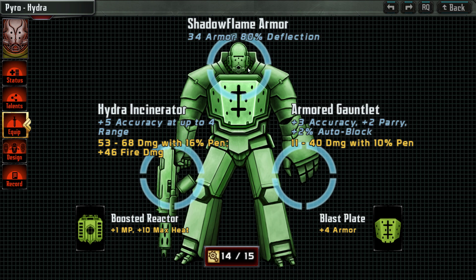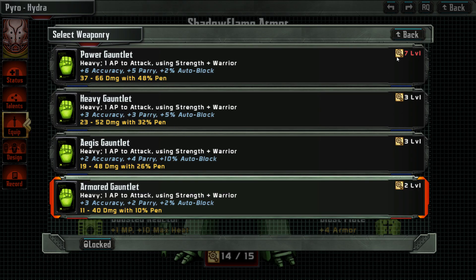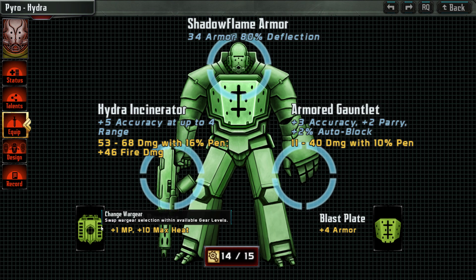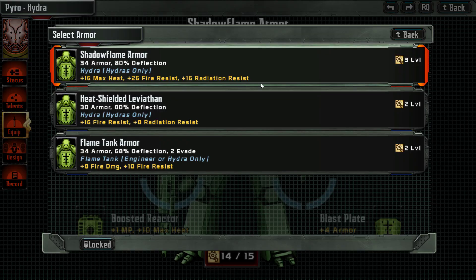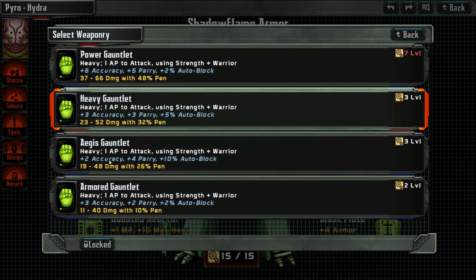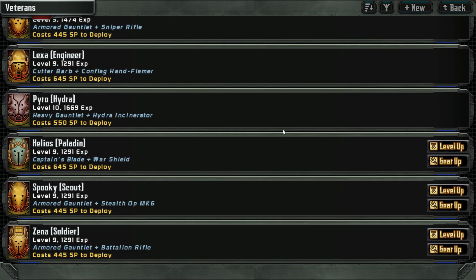Shadow Flame Armor — yep, that's a good one. Armored gondor — we do have some upgrade options, one level. Nothing better here — four armor boosted reactor. One MP is great. The Hydra Incinerator is the best we get, and nothing else there. So let's have the heavy gauntlet — same accuracy but better defense and actually more punch damage: 52 max before it was 40, and 22 points more penetration. That's actually significant, although we will most likely always shoot our fire weapon anyway.